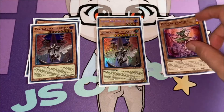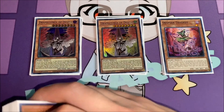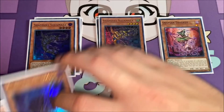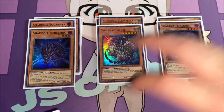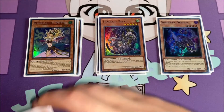I also play one copy of Despian Tragedy. If this card is sent to the graveyard or banished by a card effect, you can add one Despia monster from your deck to your hand. You can also banish this card from your graveyard, target one Branded spell or trap in your graveyard, and set it to your side of the field. Then I do play a small Shaddoll package — two copies of Squamata, one Hedgehog, one Beast, one Dragon, and one Wendy. I like double Squamata — I feel like it's the best one — and then just one of each of the other good Shaddoll monsters.